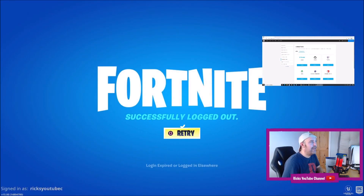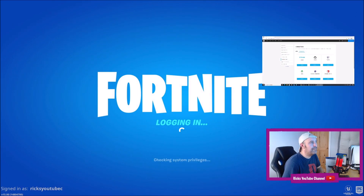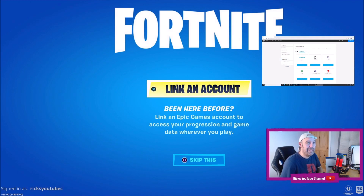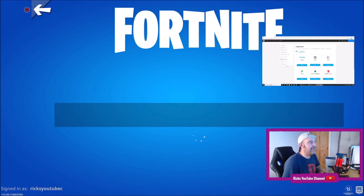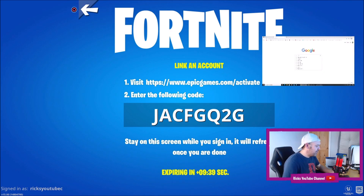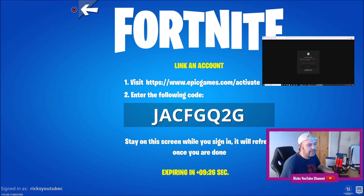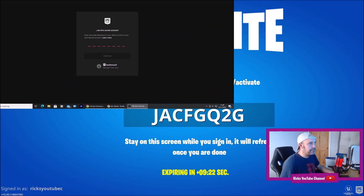It should log us out straight away. Press retry, then press start. Now I'm going to link an account — I'm not going to press skip this, I'm going to press link an account. You'll get this unique code and you'll have to go over to www.epicgames.com/activate to put that code in the activation box. What it will do is link your main account back to your PlayStation or Xbox.